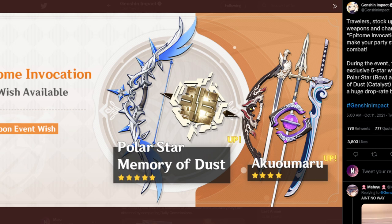We also have the Favonius Sword here, very good for a character like Jean, or maybe even Bennett — though Bennett benefits more from a higher base attack weapon. There's also the Eye of Perception, the Favonius Lance, which is a pretty good weapon, and the new weapon, the Akuomaru.